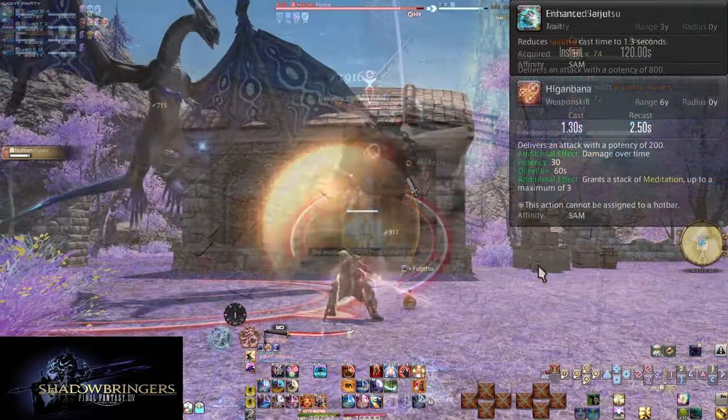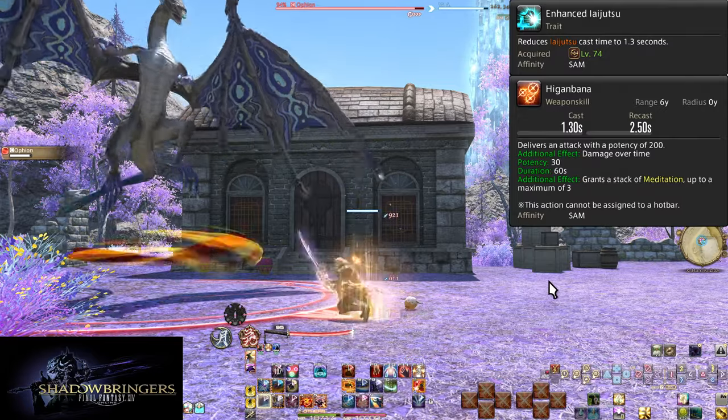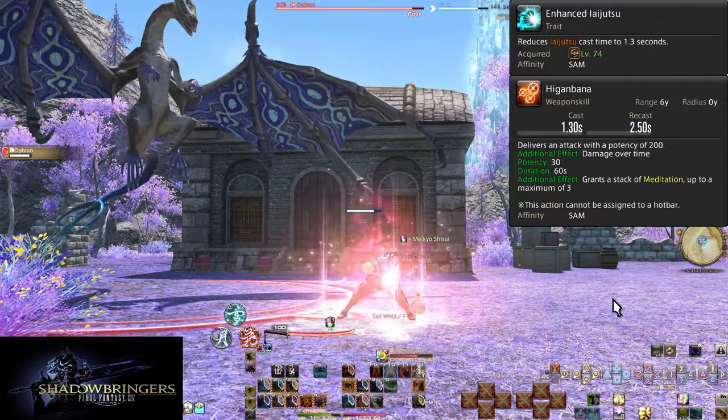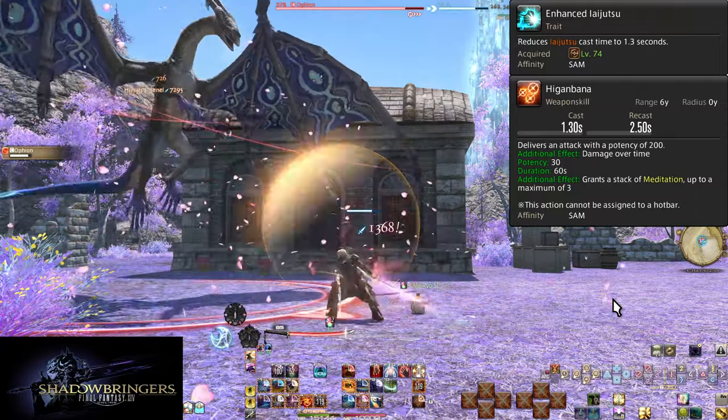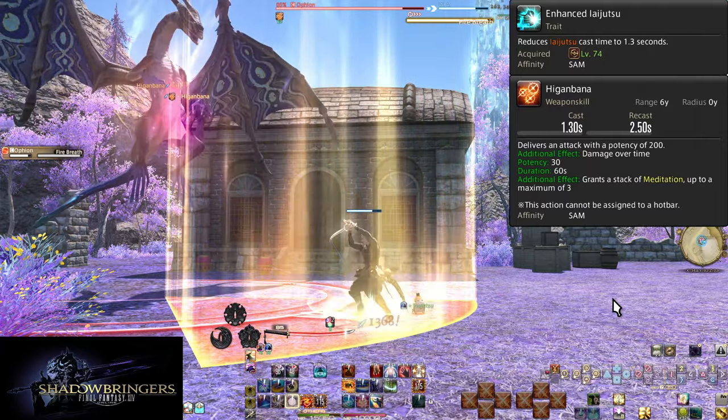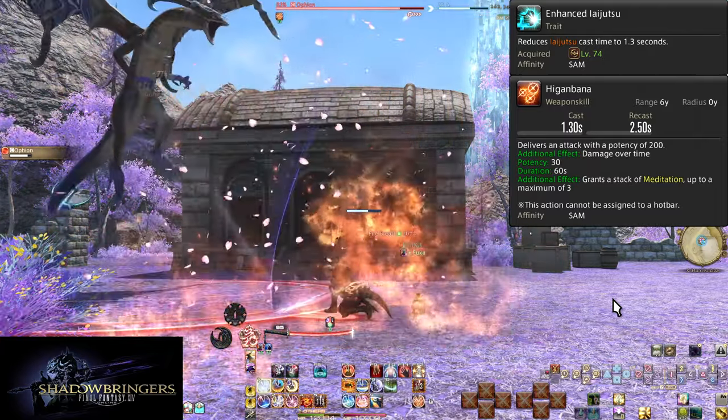Level 74: Enhanced Iaijutsu. All this does is reduce the cast time of Iaijutsu to 1.3 seconds. It's simple, but also more useful than you might expect — half a second of extra leeway for weaving or moving to dodge an attack sooner.